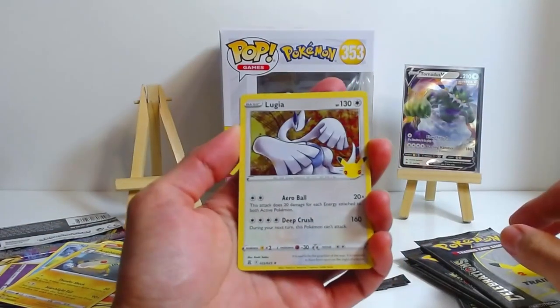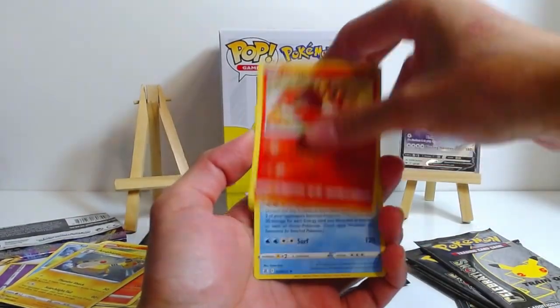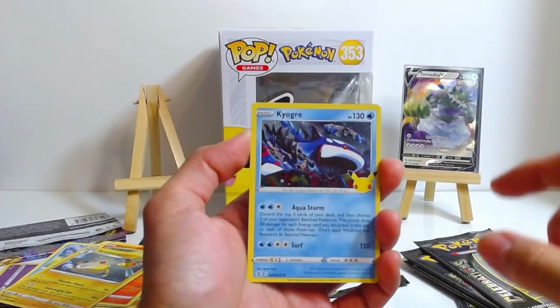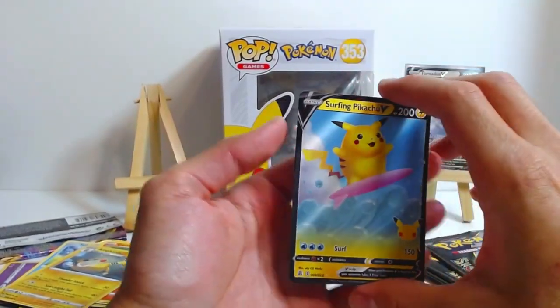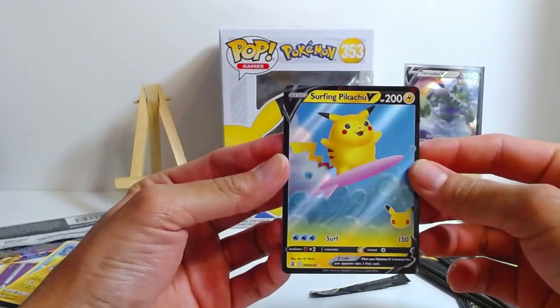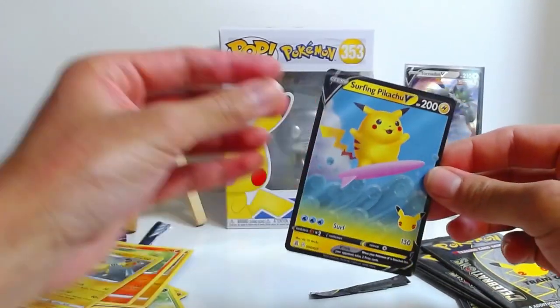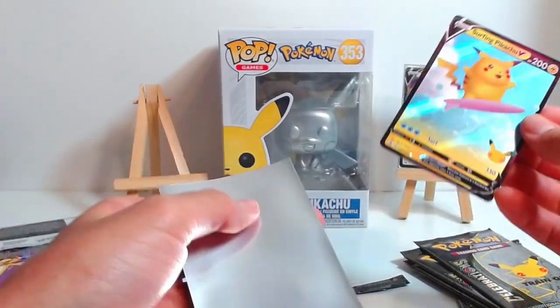Alright, we'll start off with the Lugia. We got the Ho-Oh, Kyogre, and — yo-ho-ho! It's our Surfing Pikachu! Nice, look at him, he's about to ride the waves. Nice and cool Surfing Pikachu, out of our Pikachu boxes. Does that mean I'm about to get a bunch of Pikachus in here?